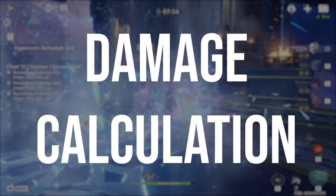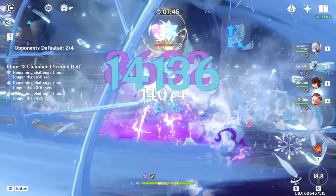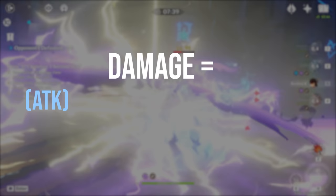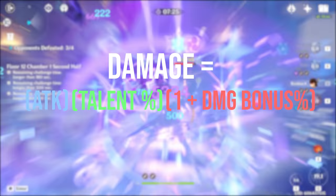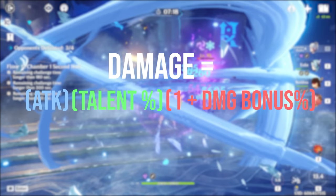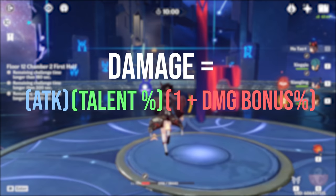In order to figure out which stats to run on a character, you need a basic understanding of how damage is calculated. The damage equation gets pretty complicated, so we'll just look at it in a basic form. The outgoing damage from a character that scales off attack is calculated as total attack times the scaling on their ability, times 1 plus all percent damage bonuses. All damage bonuses — whether they are elemental damage, burst damage, normal attack damage, or others — are additive, so keep that in mind. If the hit is critical, this whole equation is multiplied by 1 plus the critical damage of the character. When we look at the damage an enemy actually takes, we also have to account for the defense and resistance of the enemy, which we cannot control and do not need to worry about for this discussion. So really, the character stats we can control are attack, damage bonuses, crit rate, and crit damage, along with talent levels.